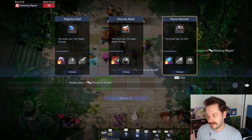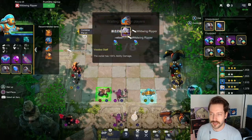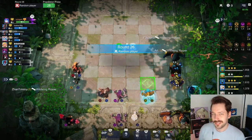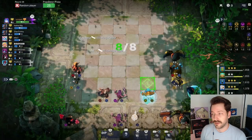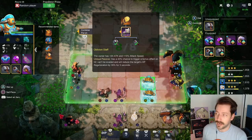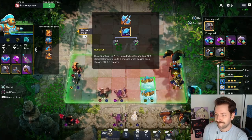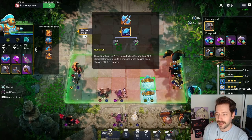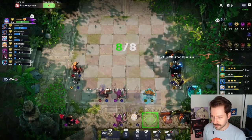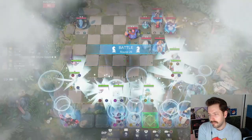Another magicka staff — I'll take this and continue to increase the ability damage of our water spirit. For this next item, we don't have a single feathered unit so I could make an oblivion staff or a maelstrom — neither are great. I'll think about which one I'd rather make. I'll save a little money and get to level nine to probably get doom out there. I could also stay at level eight until I find someone I absolutely need.